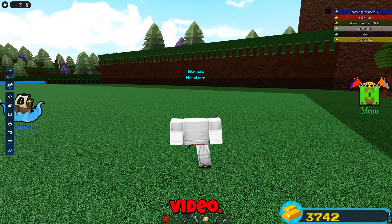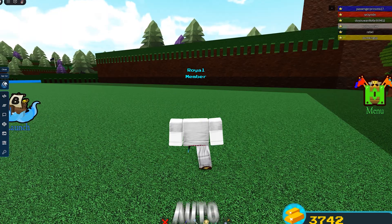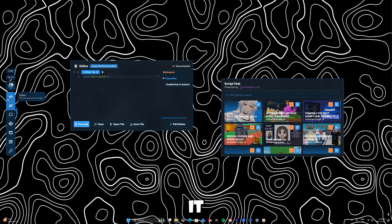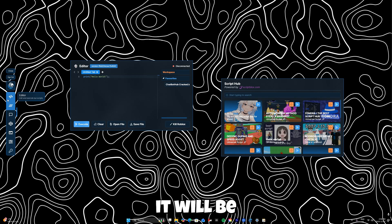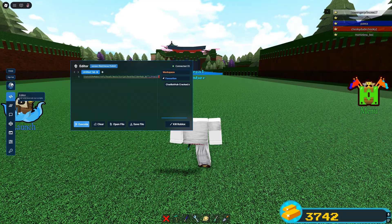Welcome back guys to another video. Today we're showcasing the best Buildable Treasure auto farm and auto build script. The executor I'm using is Wave — Wave is fully undetected, meaning it bypasses client modification bans and all other types of bans. If you're interested in getting Wave for yourself, the link will be in the description at elisdakin.store.